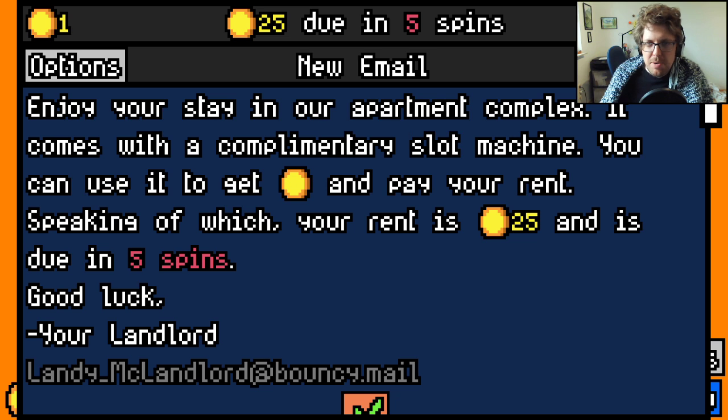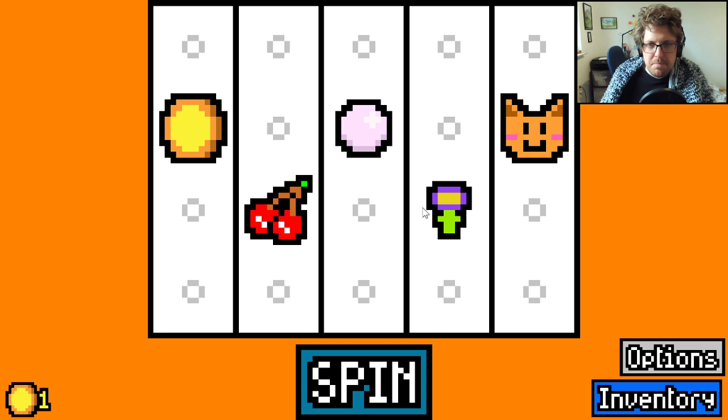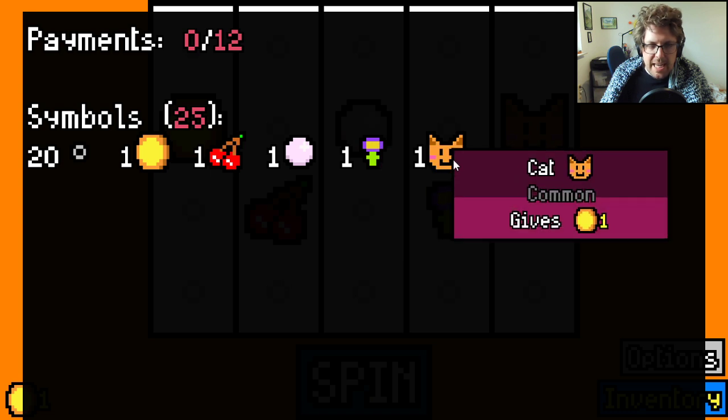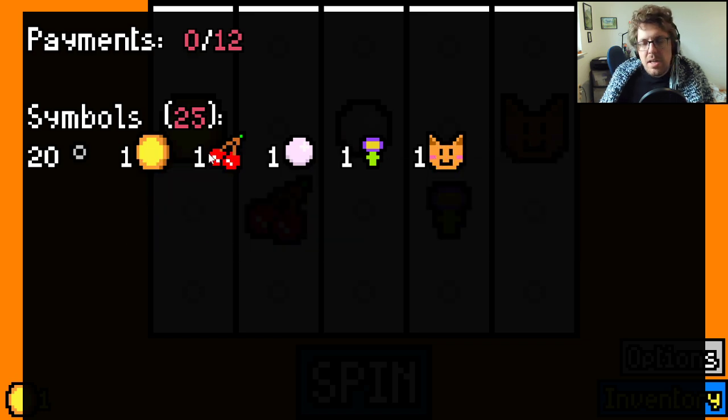Enjoy your stay in our apartment complex — it comes with a complimentary slot machine. You can use it to get money and pay your rent. Your rent is 25 coins and is due in five spins. Good luck, your landlord. You always start off with the same five items: a coin, a cherry, a pearl, a flower, and a cat, plus 20 empty slots. Empty slots don't give any value, at least not without other item combos.